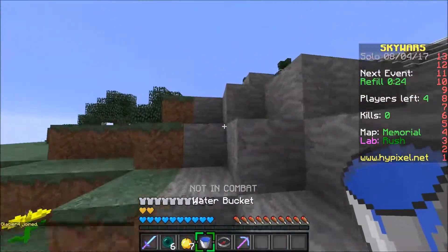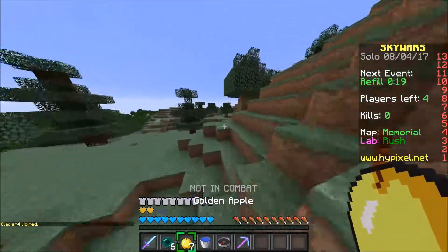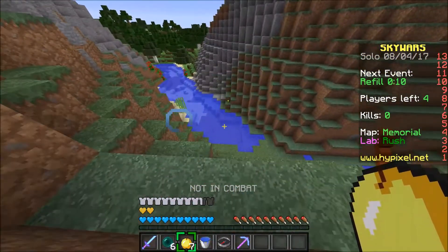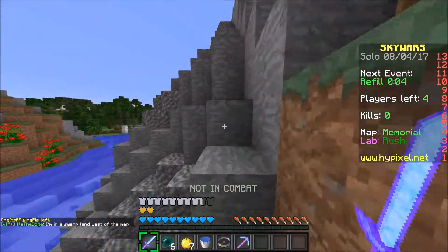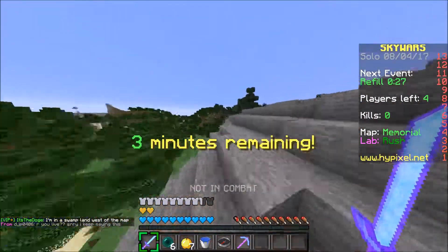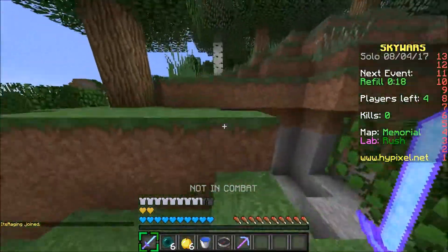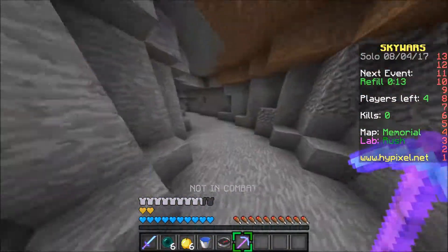We can't place down our water bucket so we can't even MLG water bucket. We might experience a drought right here. Let's just hope we don't have to deal with that. We can jump in here though. This is an absolutely insane glitch - I think it just has to do with the maps not really having everything rendered out. The Sky team didn't think that this would be a thing, which is why it's such an insane glitch. I can go into a cave system right now.